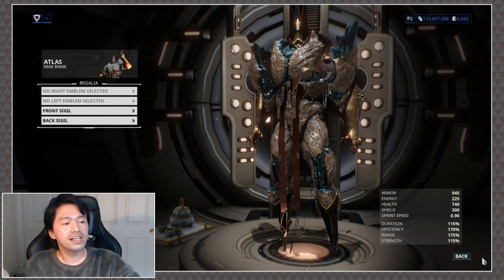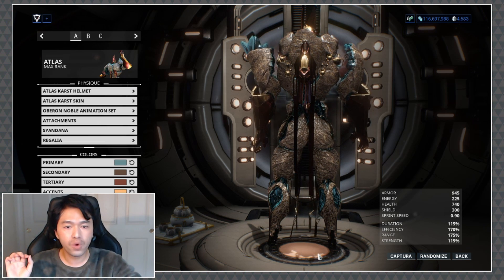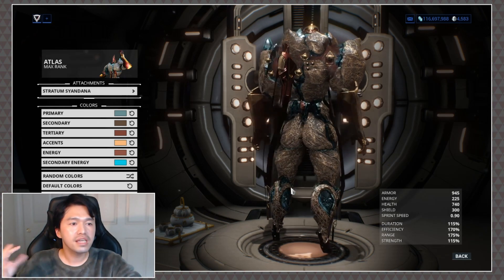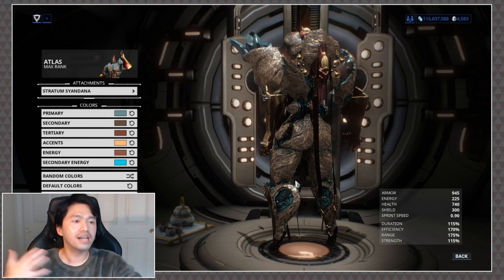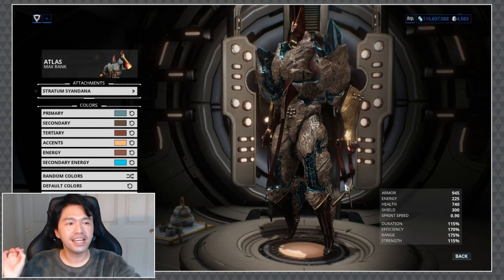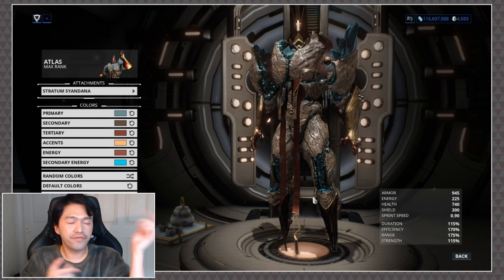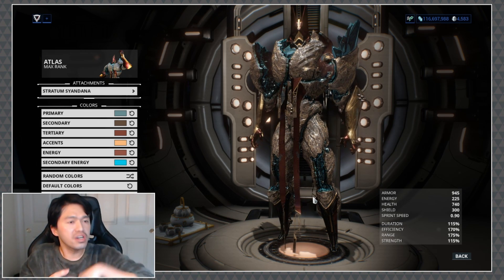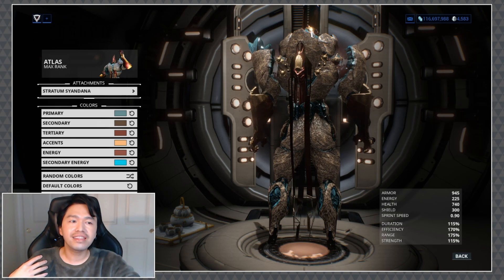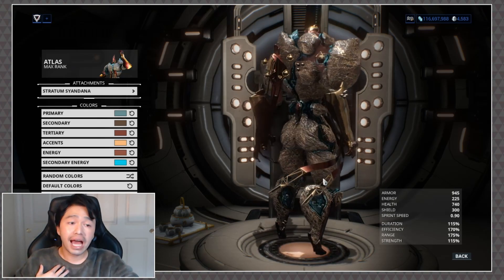Now speaking of looks, let's go ahead and take a look at the syandana that comes in the deluxe skin bundle, which is of course the Stratum Syandana. Personally, I don't think this is the biggest or best syandana I enjoy on him; however, it does have his little dangly bits there, which is fantastic. It kind of reminds me of a Transformer — you know, when you're a kid and you had to flip the head back in order to make it turn into a car. I just feel like that's his head flipped back, which is a little odd.